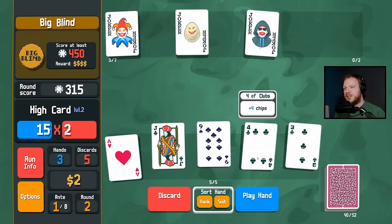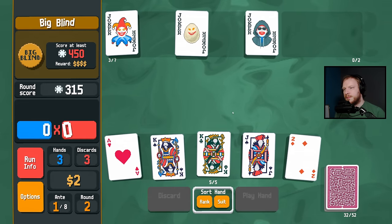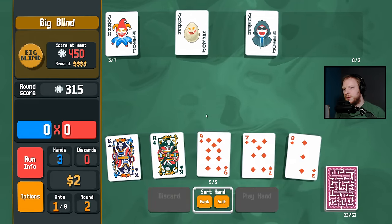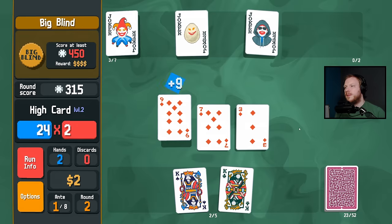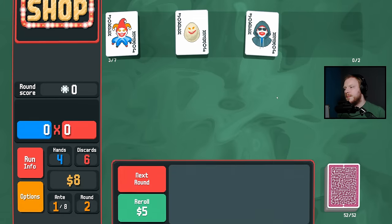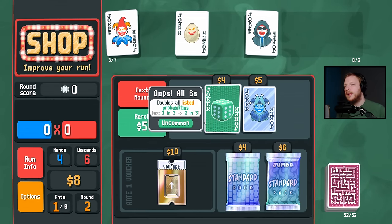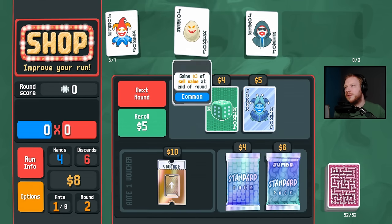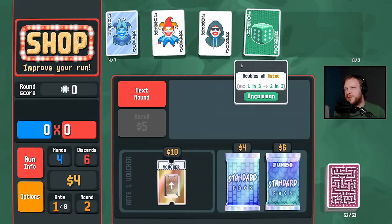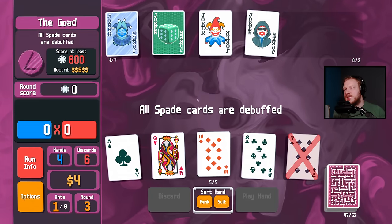Are we ever going to see trips again? We have a lot of discards to work with. There must be an optimum number of expected discards. I love Oops All Sixes. We have seven joker slots though. I'm going to hold on to that on the off chance Oops All Sixes becomes useful — it's so interesting. All spade cards are debuffed.